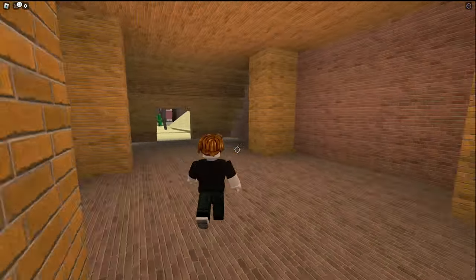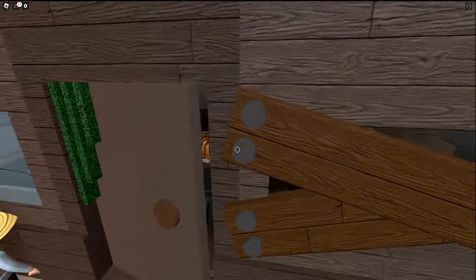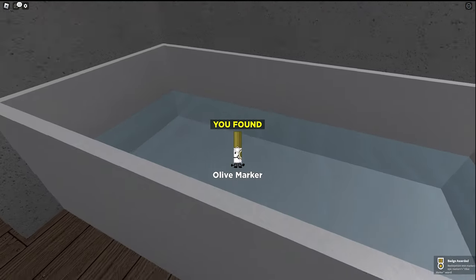Nothing here. Nothing there. It's a sand marker! We got a sand marker. Now let's explore these areas. There's an olive marker.